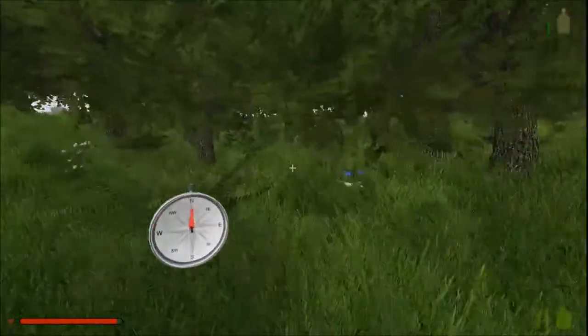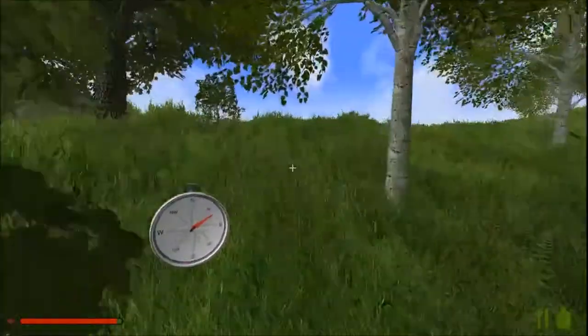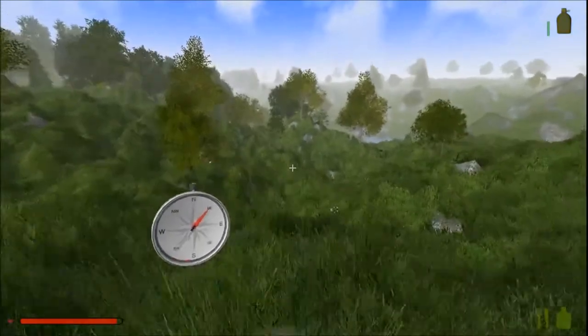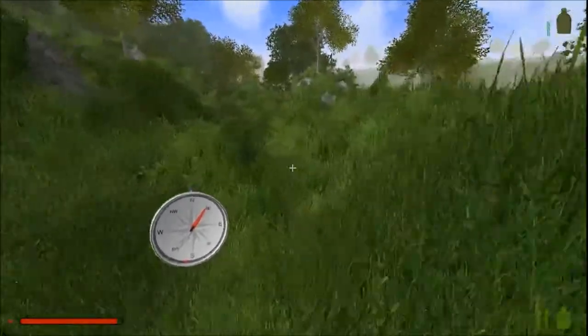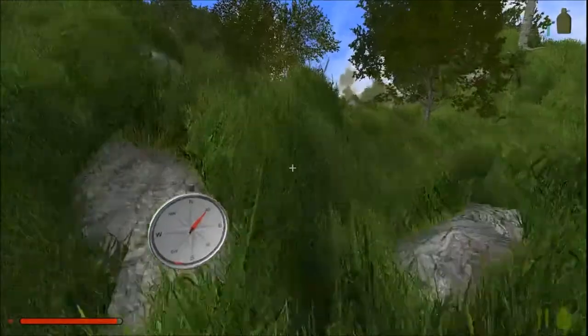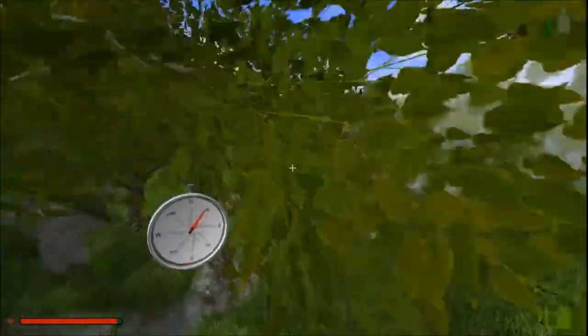Oh shit — bear! We've got to stay out of that goddamn forest. It seems like such a peaceful game until you run into the bears and the wild boars. And if we find a savannah there's lions and tigers and all sorts. There's not even any armor in the game, there's not even any ranged weapons. You can't even chuck rocks at them. If you want to kill a bear you've got to go in and do it in close combat.